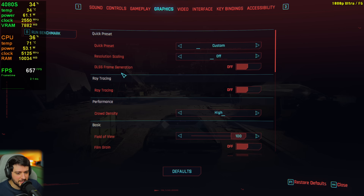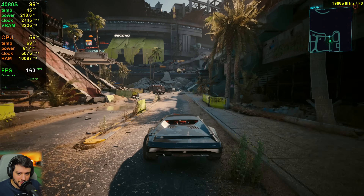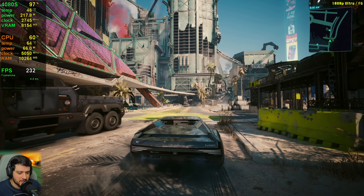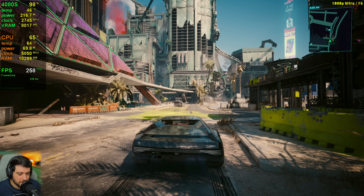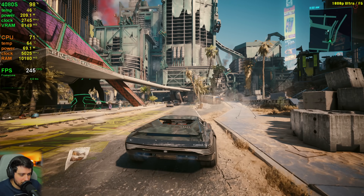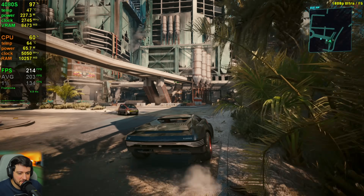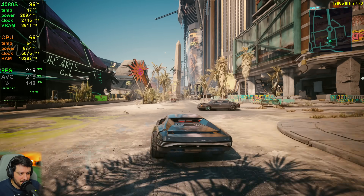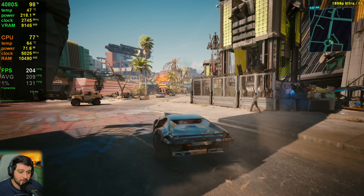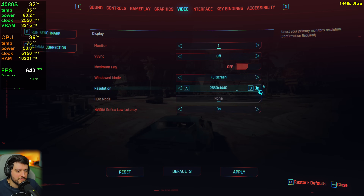To remove the CPU bottleneck, we can enable frame generation — it should get 99% GPU usage all the time. It looks very similar to native 1080p, but there are artifacting issues with flying papers: it flickers and shimmers quite a bit. At 1080p in this dock town area, I wouldn't really advise enabling frame generation. Maybe at 4K it will look better since we have more pixels. I'm going to turn off DLSS frame generation now and move to 1440p.